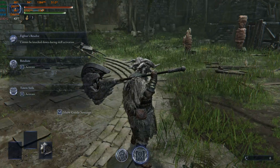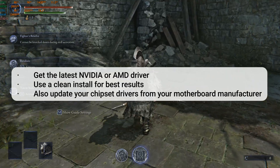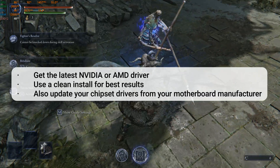Chapter 6: Update GPU Drivers. Outdated drivers can cause stuttering. Get the latest NVIDIA or AMD driver and use a clean install for best results. Also update your chipset drivers from your motherboard manufacturer.